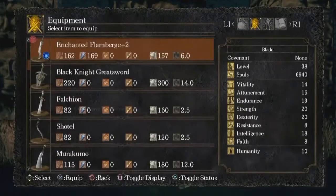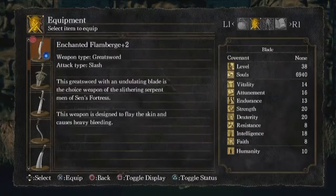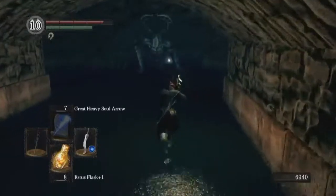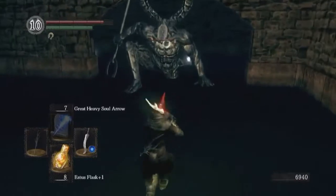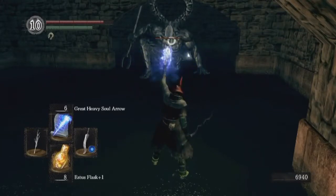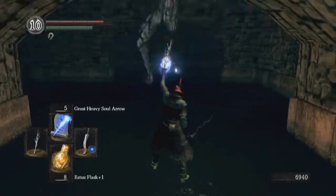I was trying to show how problematic split damage weapons are against him. The Flamberge with the Enchanted path splits its damage between physical and magic — it adds int scaling but lowers the rest. The damage system in Dark Souls means you want to get as high above the enemy's defense rating as possible. The Titanite Demons have a very large physical defense rating, and it gets higher the later you go in the game. Spoiler: there are multiple Titanite Demons.